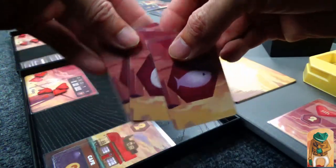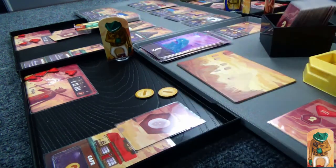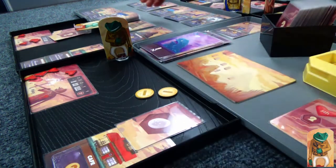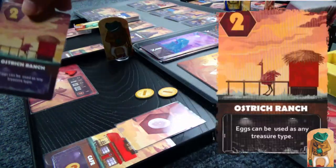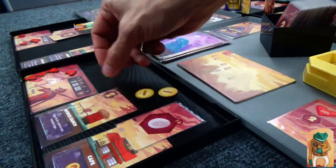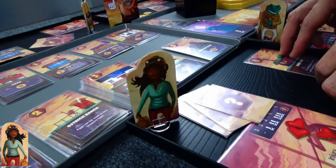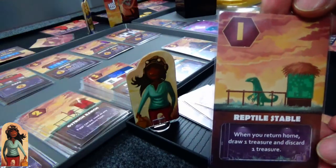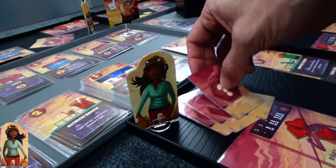Here we are with Frog, who has some different resources. He's going to spend two different resources and go ahead and buy a building. What he's purchased is the Ostrich Ranch — eggs can be any kind of resource, and he kept an egg. You can keep resources from round to round only if you have buildings, so you can't just hoard resources. You have to have buildings to keep your resources in.